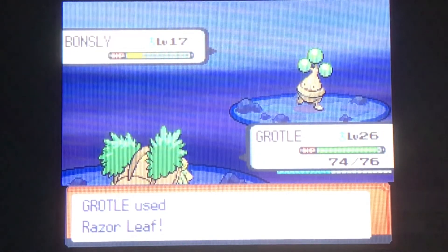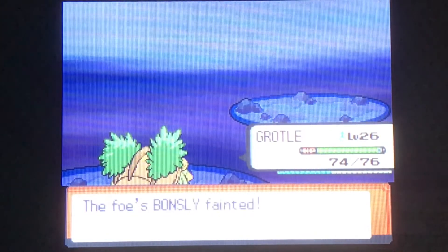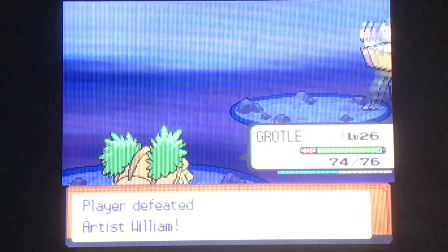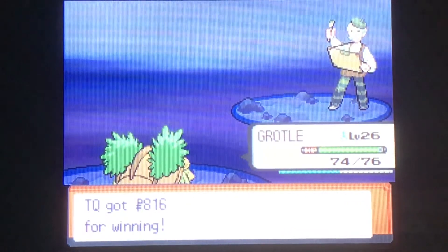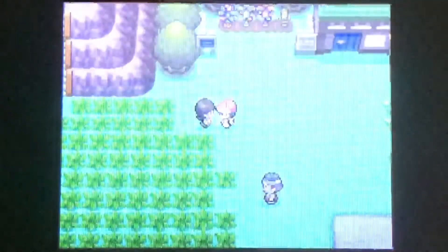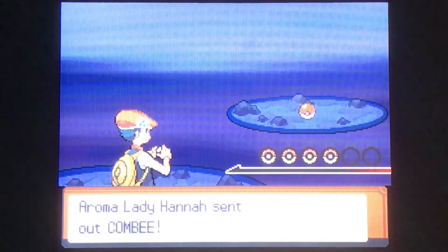I remember HeartGold was my very first game, and I got to the Sudowoodo where you had to use the little watering can to battle it. I kept trying to use, like, my Pidgeotto or something, because I thought it was Grass type and I was like, why am I not doing any damage? I didn't realize it was a Rock type until, like, the third Pokemon game I played.